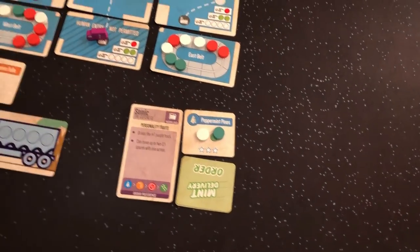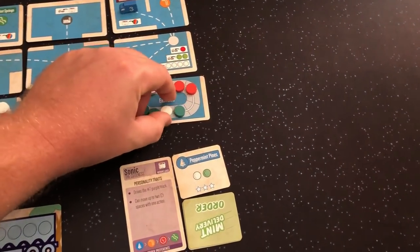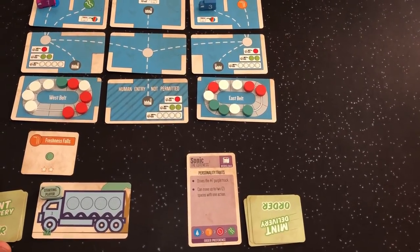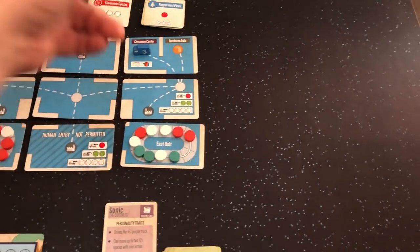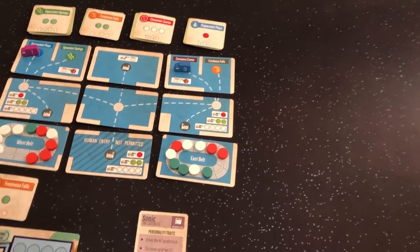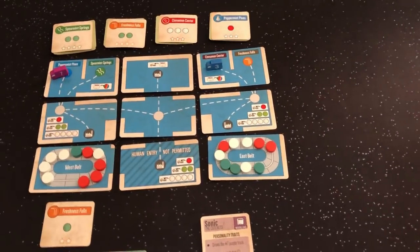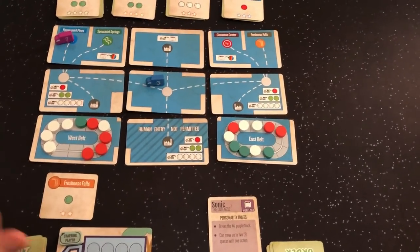Now we're onto Sonic. She has her mints loaded so she's going to work to deliver — move one, two, then one more, and deliver. There's no choice here so we load them back. Now it's my turn. I've got this Freshness Falls order. I'm not going to beat Sonic back — she's definitely going to take that red. Shifting for me means I can move mints from the front of the conveyor belt to the back. Let's go back one, two and aim for three whites plus the green I need to complete Freshness Falls.